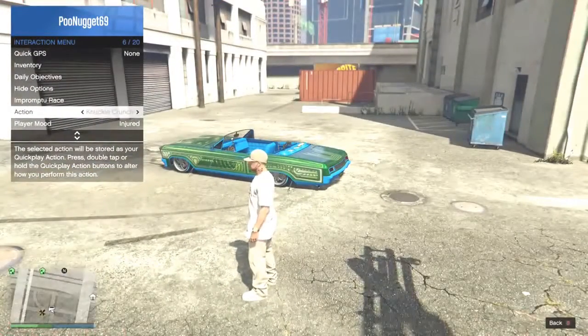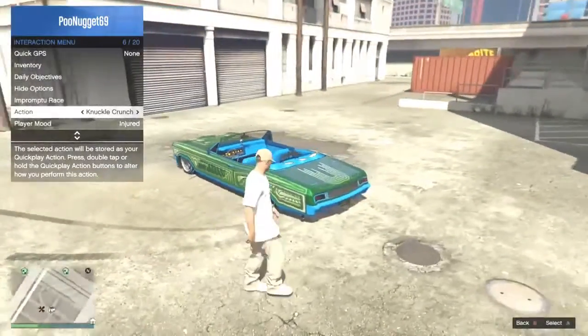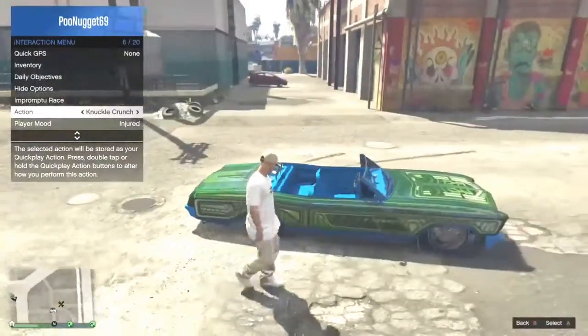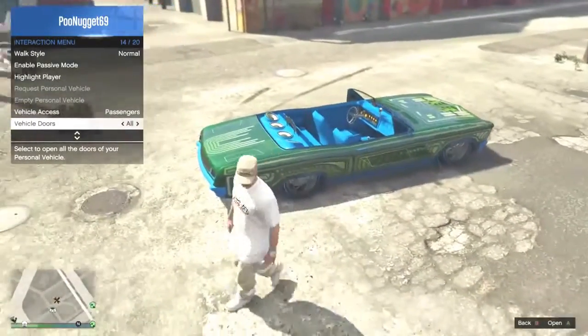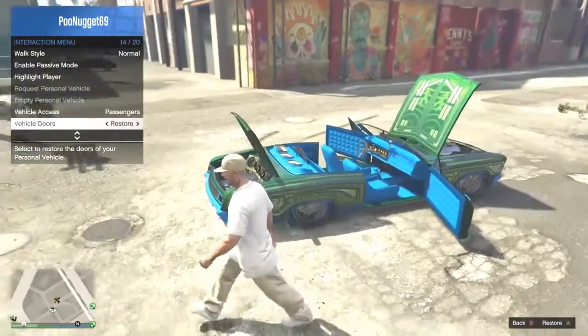As you can see, we've got the Buccaneer. This is a low rider — I do recommend getting it for your first low rider, I think it's one of the best low riders. I do have another one, but I don't think that's that good. It's the Voodoo, you can check it out.